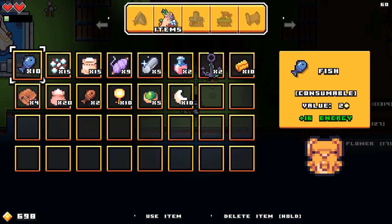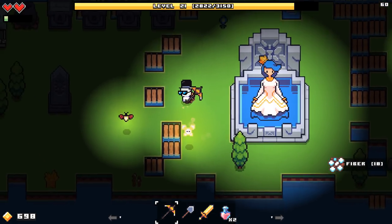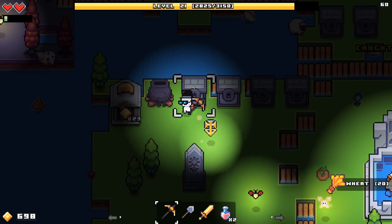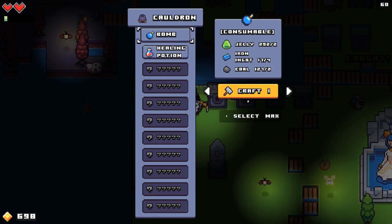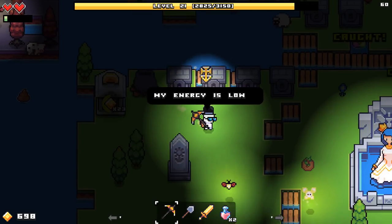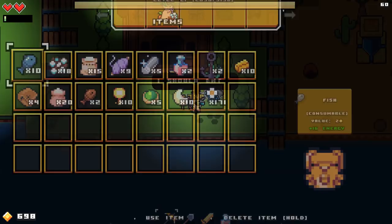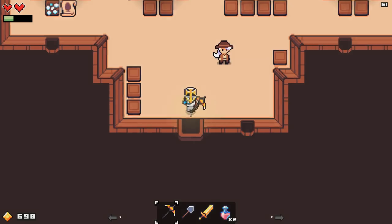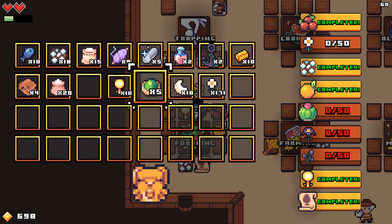A lot of it is just like, make sure you use this material, make sure you get this item, and I'll be doing my best to do all of that. Speaking of which, we're going to use some of our flowers. I don't know if I've donated any of those to the museum, but I don't think I have, so I should probably go and do that. How many flowers do I have in total? I think I have like over 100, maybe even over 200. So where do the flowers go? They should be going in the foraging — and they do. Bloop.